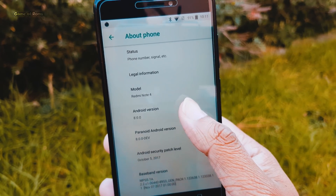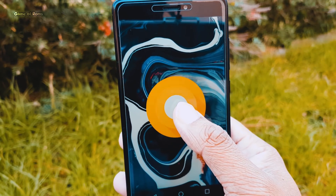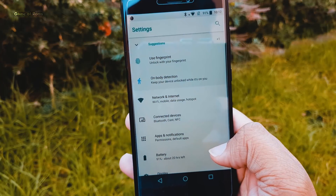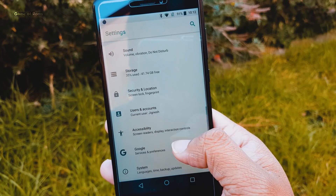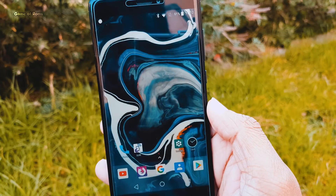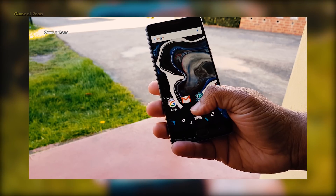This ROM is not pre-rooted, so you will have to flash Magisk or SuperSU if you want root access. Also, there are no features and customization — I'm surprised to see there is not even status bar customization. There is no Pi mode and no Action Colors, which are the key features of this ROM. Pi mode was the only reason I flashed this ROM in Marshmallow and Android Nougat.